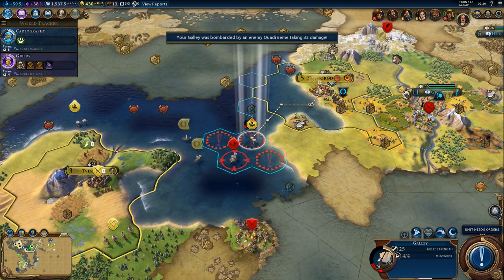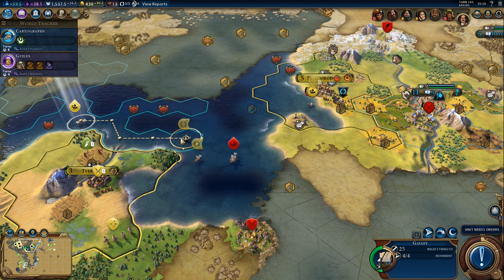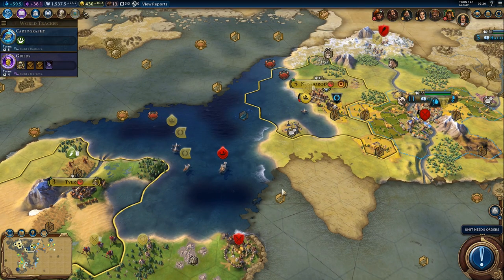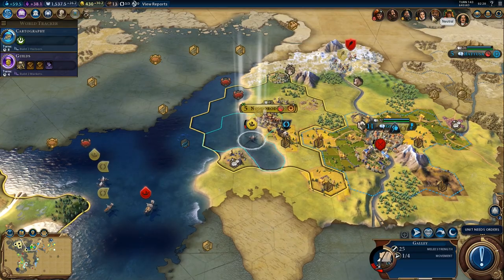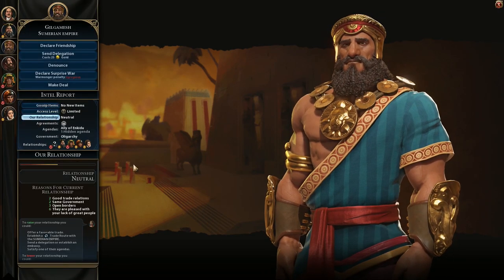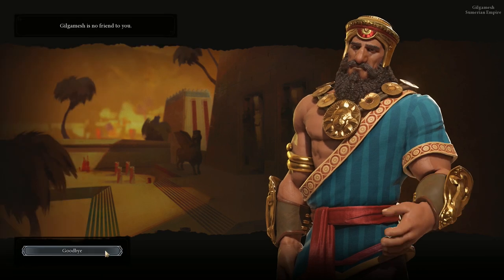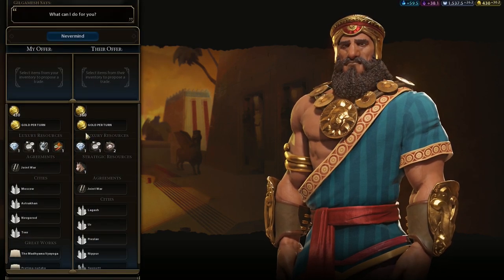We can move out with one galley. We'll move in with the other. I think our trade routes will get pillaged no matter what, but let's find out. That quadrireme is a little bit annoying. Let's check Gilgamesh — can we do anything? He still won't accept the delegation. We've got four positive modifiers and he still won't do it. How annoying.